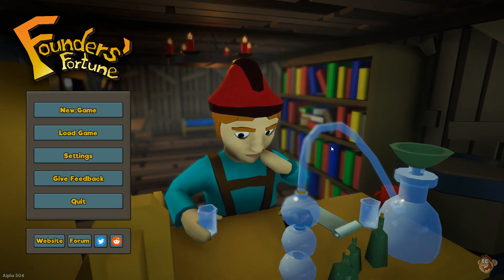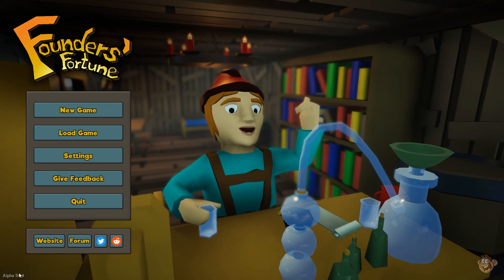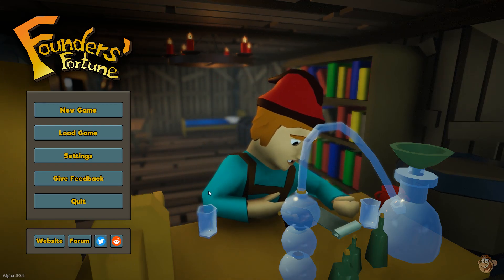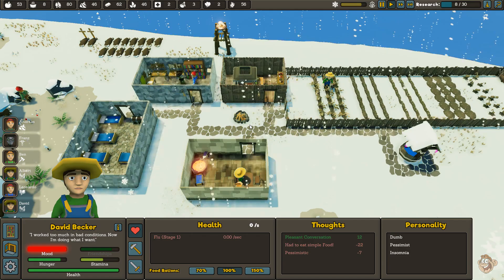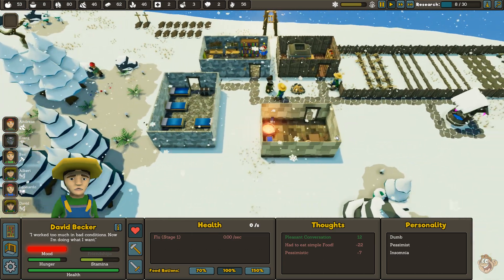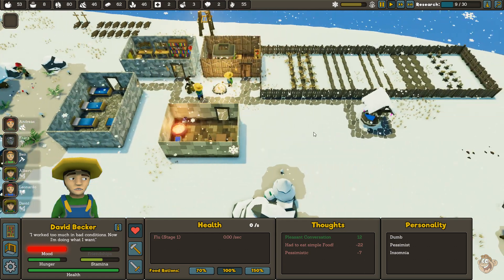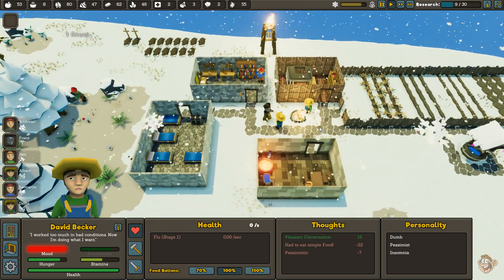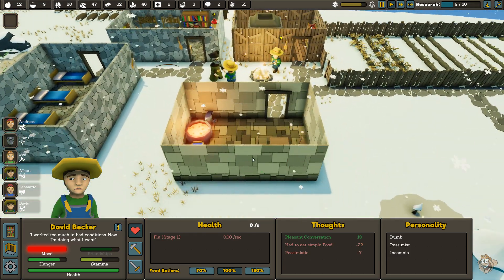What's up guys, we are back with Founders Fortune again. This time we've got the alpha 5.04 farming update. Let's jump right into my save. I had to start over because the old saves didn't work on the farming update, but I went ahead and built some stuff so I didn't have to go through that whole process from scratch.